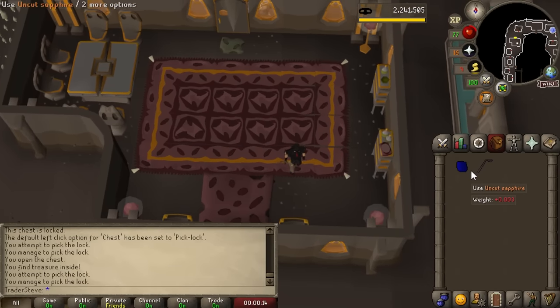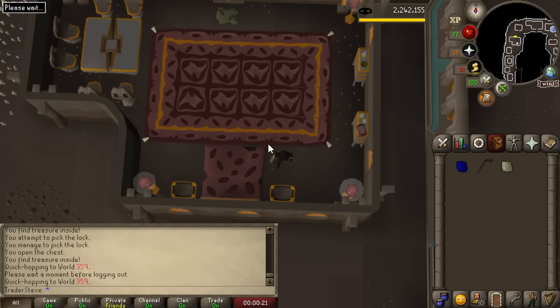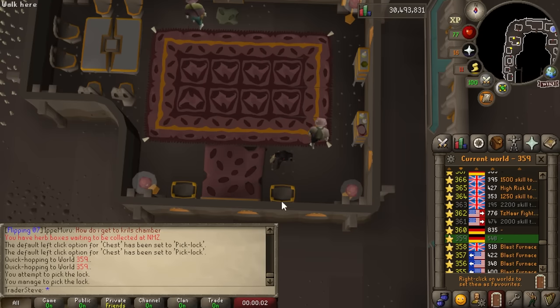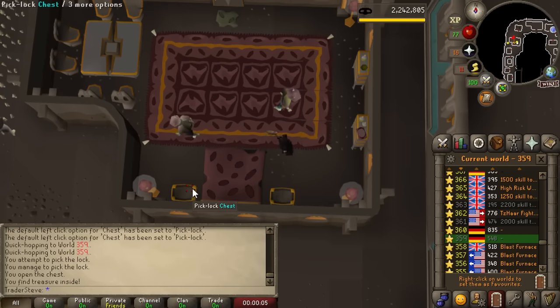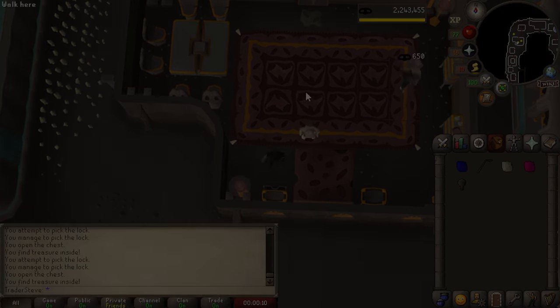Each world has two Dorgesh-Kaan rich chests, and each time you steal from one you get 650 thieving experience and some loot. Essentially you steal from both, hop worlds, and repeat. You can get upwards of 200k XP per hour while being really low effort compared to most thieving methods. This is honestly what I'm going to do all the way to 84 and maybe even higher — just because it's so chill.